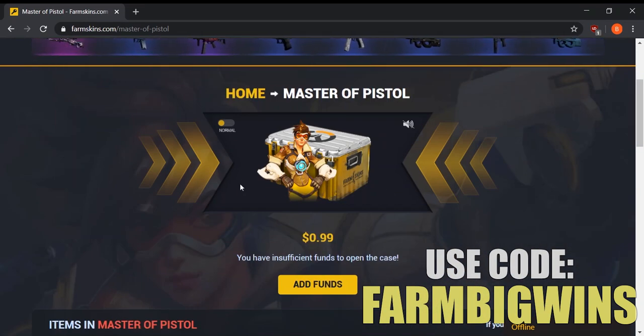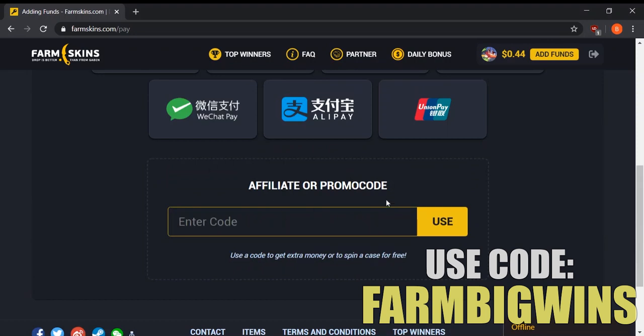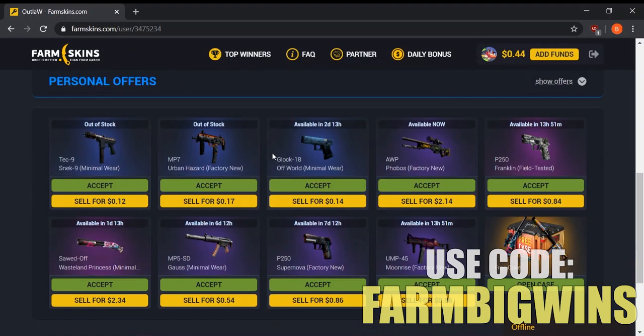Let me show you guys how to add more funds once you've opened a bunch of cases. If you go to 'Add Funds,' you can use a variety of payment methods — skins, G2A Pay, cryptocurrency, and more. Remember the code FARMBIGWINS from the intro — use that code to get extra money on the site when you deposit. Now let's go to my inventory and sell some of these off.